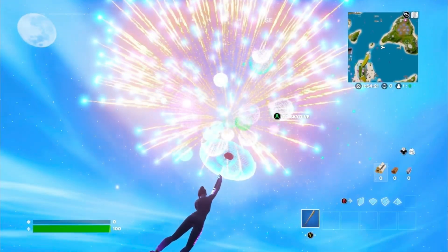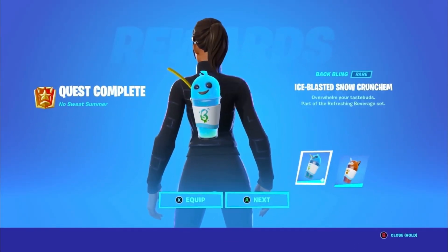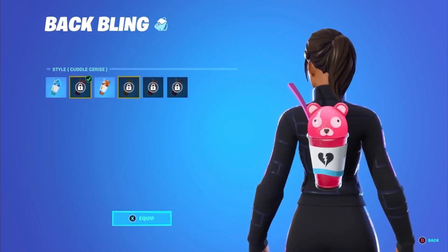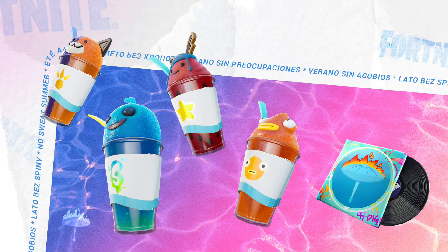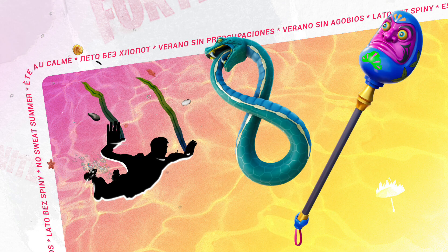Comment down below what you think of this mini live event. The first summer free reward you can get is this back bling — it has a total of six different styles. The other rewards vary from a music pack, a glider, an emote, a pickaxe, and more.